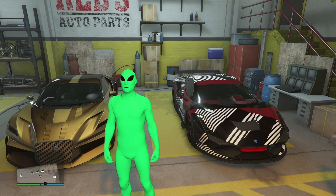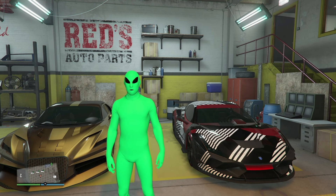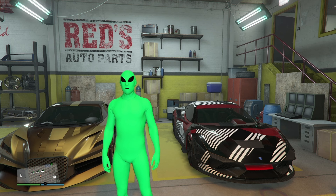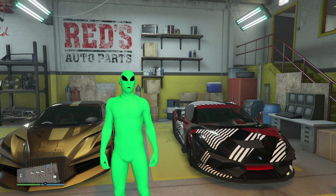Hey guys, welcome back to a new video. It's Croak, and today we're going to be going over how to make $389k in less than 30 minutes in the salvage yard getting the Enus Stafford. If you're new here, please smash that subscribe button to join the Croak Crew, along with liking the video to help with the algorithm.